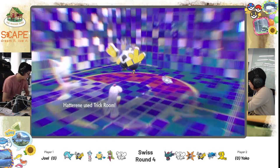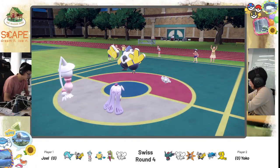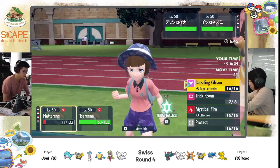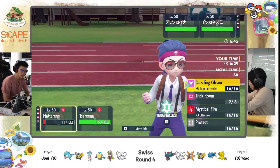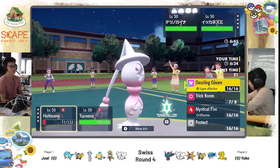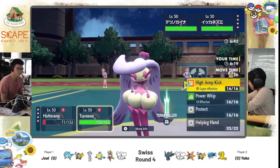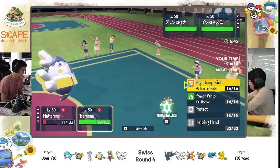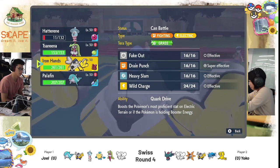Hatterin survives and Trick Room goes up. Trick Room is set up here, so it's not entirely bad for Yoko — she did manage to chip down the Hatterin to very low HP. Tassarina isn't really a Pokemon that operates well on the Trick Room side, with a middling speed range compared to Yoko's Iron Hands, which is probably going to move second in Trick Room. Imagine if Yoko had gone for an attack with Iron Hands — Hatterin would not have been able to set up Trick Room. The Queenly Majesty play saved the Trick Room, but at what cost?